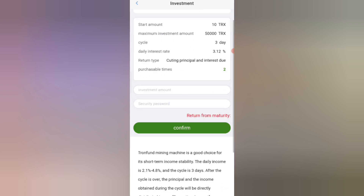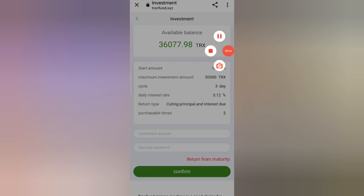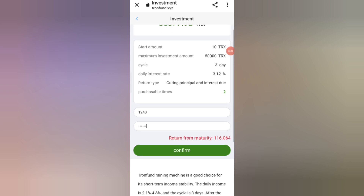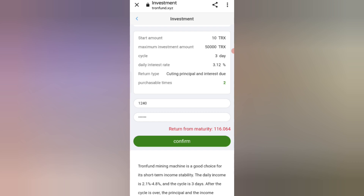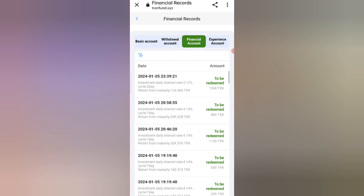Enter your amount and security password. I am filling in all my details, then click Confirm. Your amount will be added. The return mandatory shows 116 TRX deducted, and the investment is successful. You can see 1240 TRX to be redeemed on screen.